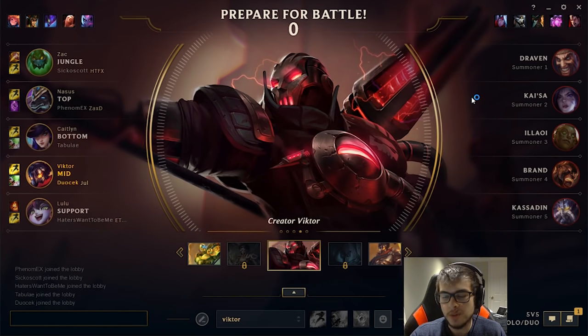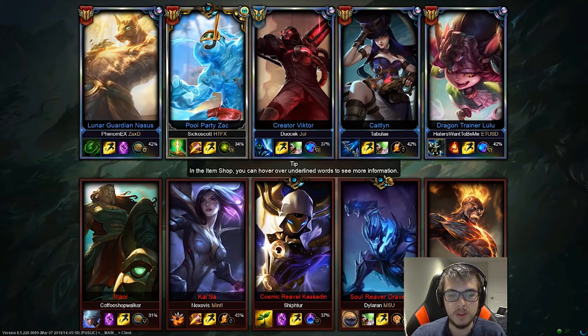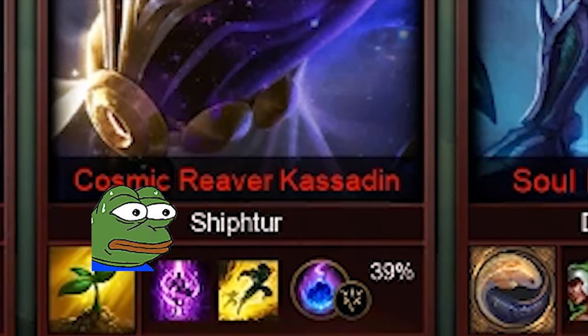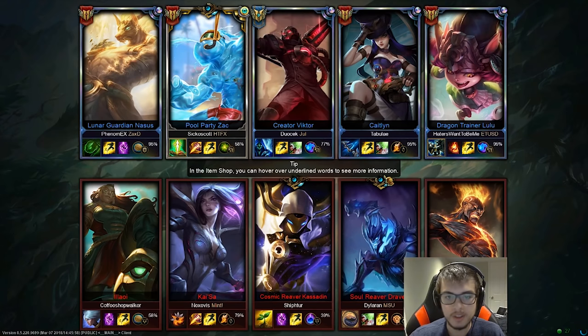We're against Kassadin, which means it's actually a pretty easy lane in my opinion. I just have to poke a lot and try to push him out of lane. He's running TP, I'm running Heal, so in a 2v2 situation, everything before level 6 I should win. We have a Zac, they have a Kai'Sa — I'm not really sure how strong Kai'Sa is in the game, but I think we should win a 2v2.